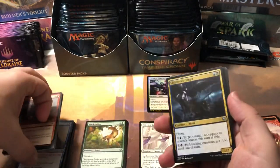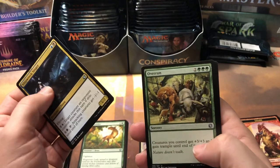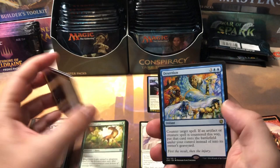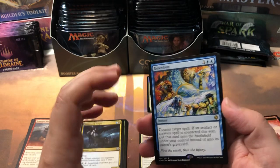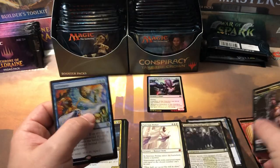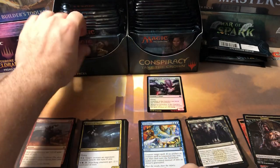I just saw a good deal on a box and grabbed it. Shipwreck Singer, Overrun, Keepsake Gorgon, and Desertion. Desertion is on the price list — about $2.50. And then a Symbol of Rank and File conspiracy card. So we got a Desertion — decent little couple-dollar hit there.